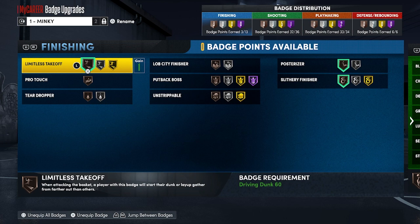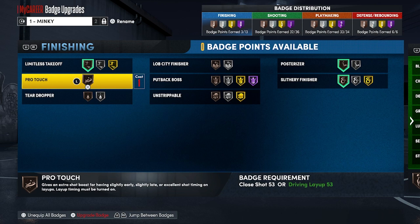I'm going to start off with finishing badges. Let's start with Limitless Takeoff. Limitless Takeoff is an S-tier badge in finishing — it's a must-have. It basically lets you dunk from further away. Say you're playing competitive and you try to go up — you can go up from further depending on what level you have it on. It needs to be on at least Silver or else your rim runs will most likely get blocked.